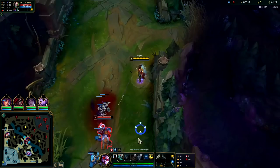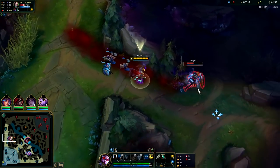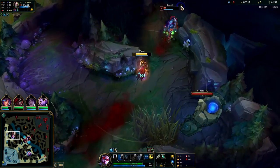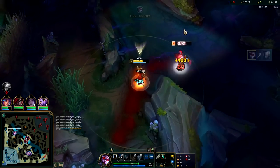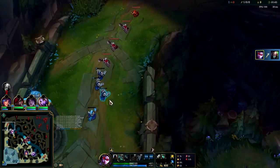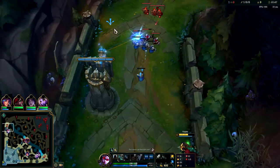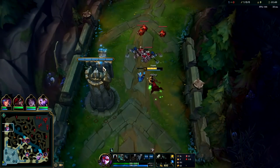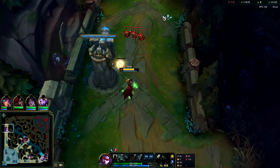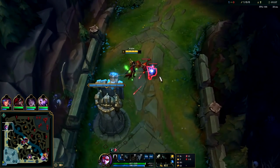I'm just going to run him down — I have a movement speed bonus into him so he shouldn't actually be able to keep up. That is what he gets for proxying on me. We didn't even lose the wave of minions either, so he's going to be in a really bad spot. Vayne's passive gives her a bunch of bonus movement speed when moving towards enemy champions.